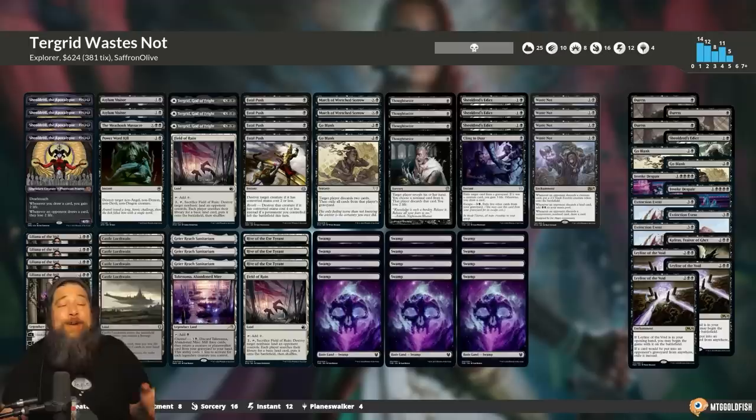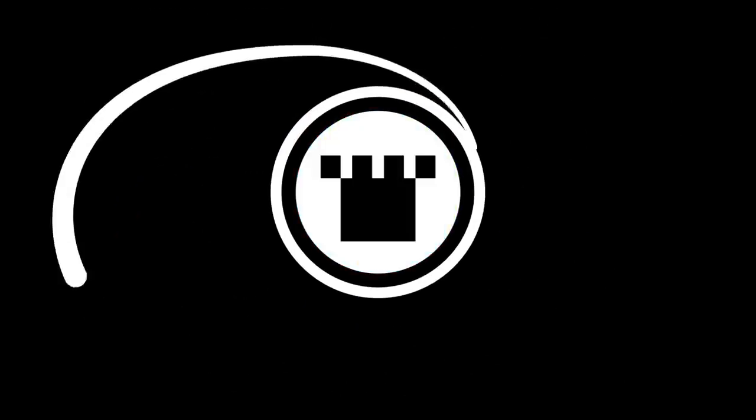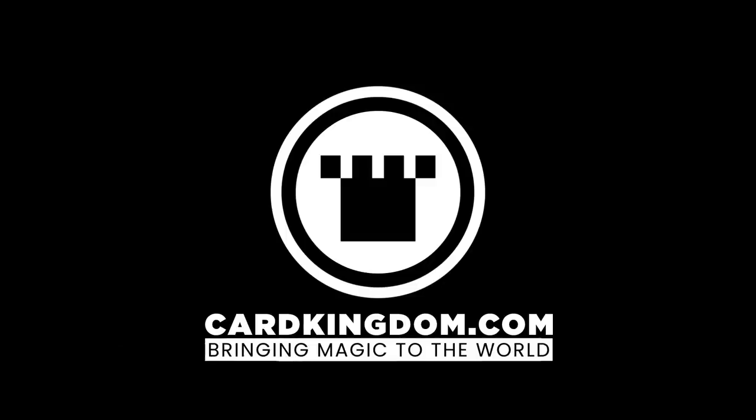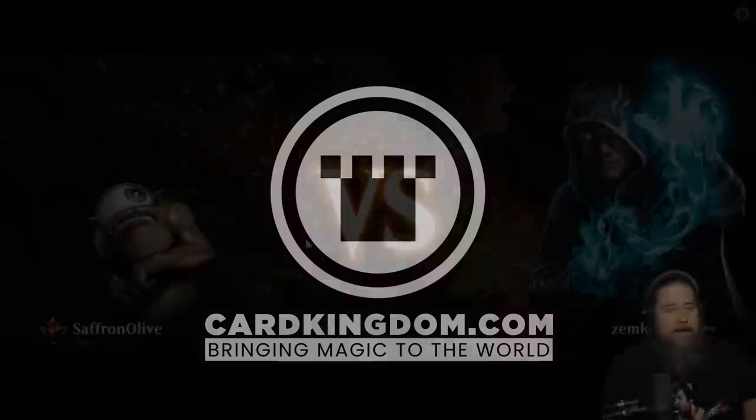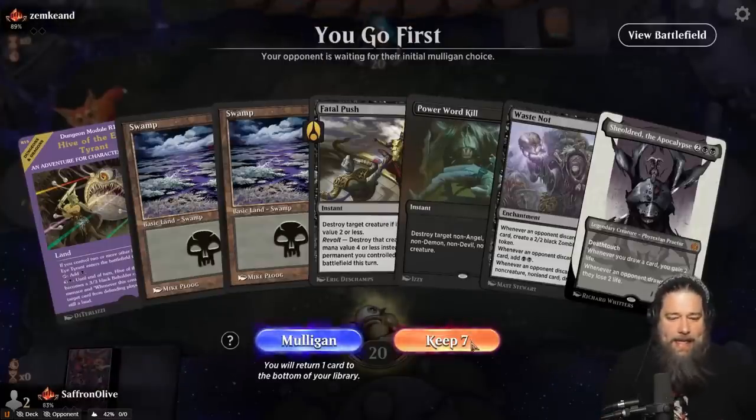Let's jump into some games and see if we can steal some permanents with Turgrid and see how many Waste Not triggers we can generate with Geier Reach Sanitarium. Need some March of the Machines cards? You can snag them from our awesome sponsor Card Kingdom over at cardkingdom.com/mtggoldfish.